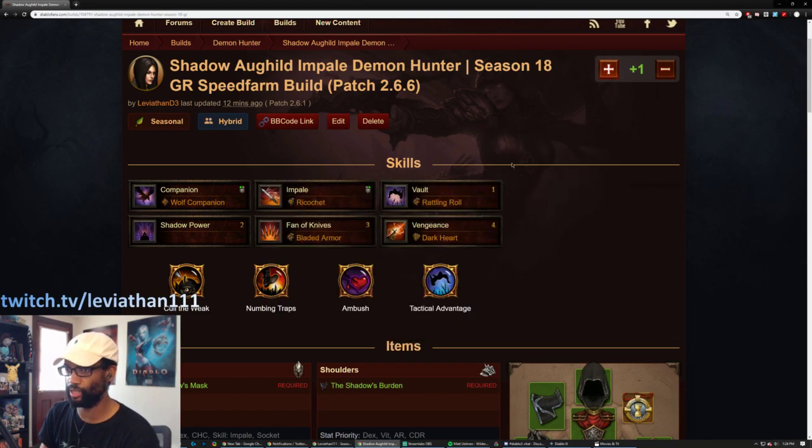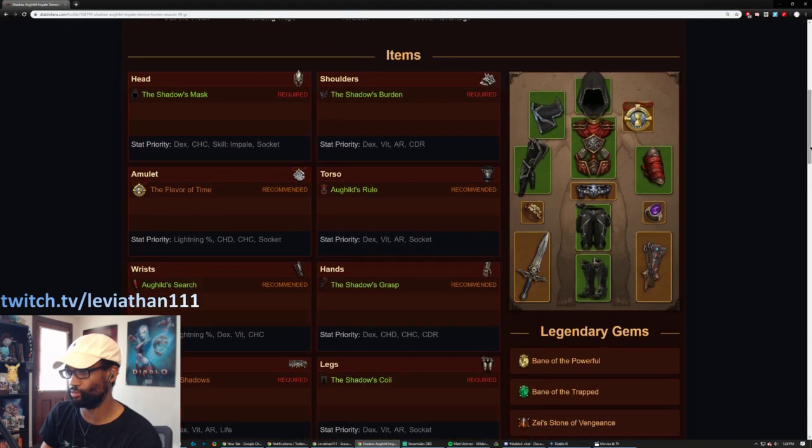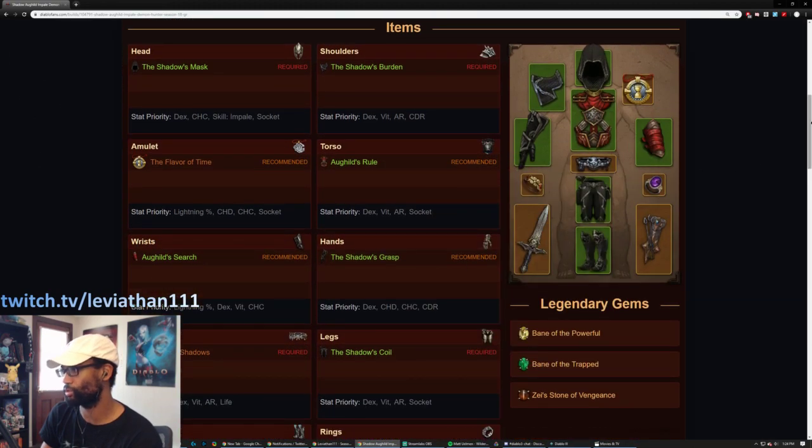As with most of my builds, there's a DiabloFans written guide — so if you want that, it's in the video description below. Make sure you check that out, as well as some other helpful links for Season 18. This spells things out in a very visual way and also gives you recommendations on the stats you want to look for on gear, like attack speed and cooldown reduction.